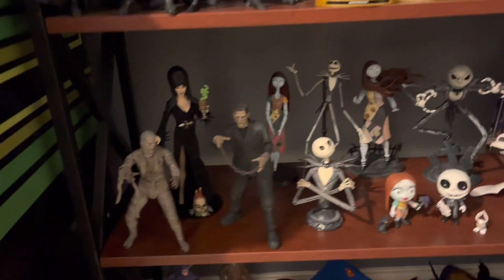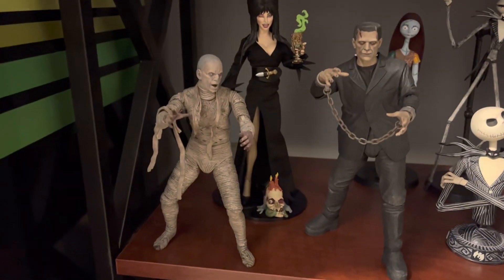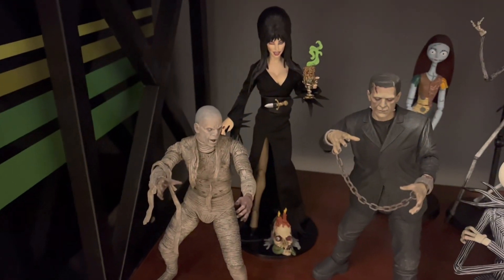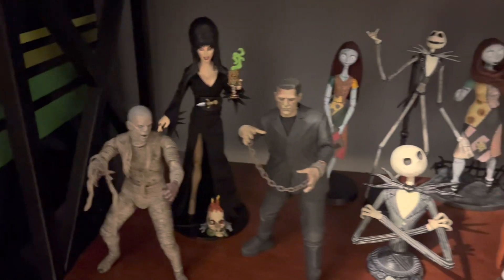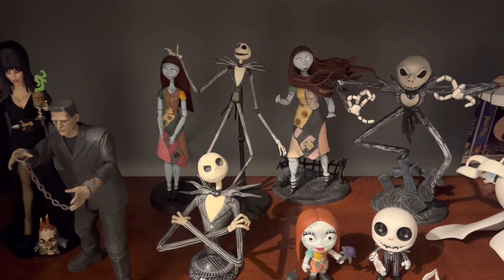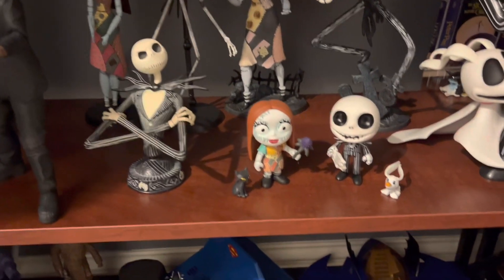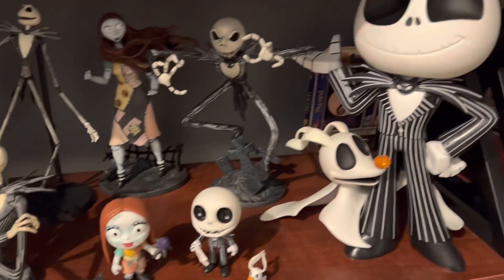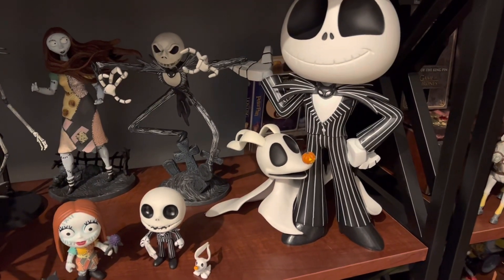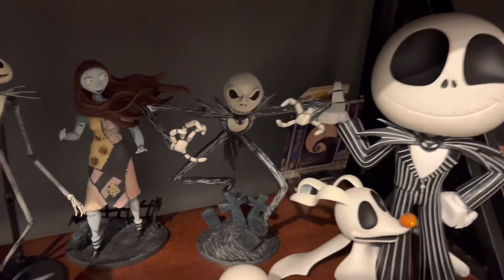Moving down, we have some NECA figures down here. We've got the Mummy and Frankenstein's monster. And back there's Elvira. We've got some Nightmare Before Christmas stuff — those are Diamond Select Gallery statues, a little bust, little minifigures. There's my big Jumbo Jack Skellington Pop, along with Zero. And there's a little Van Hot Wheels back there.